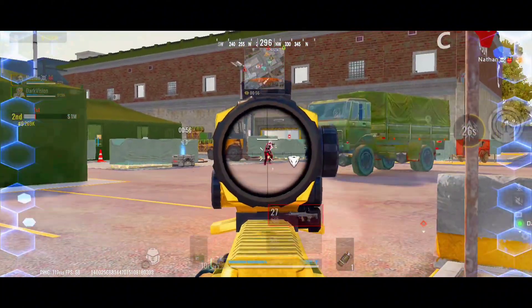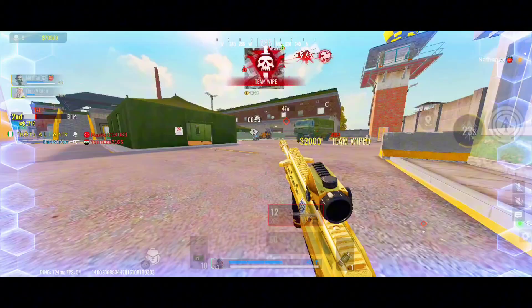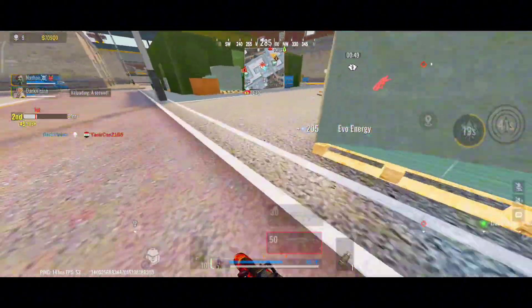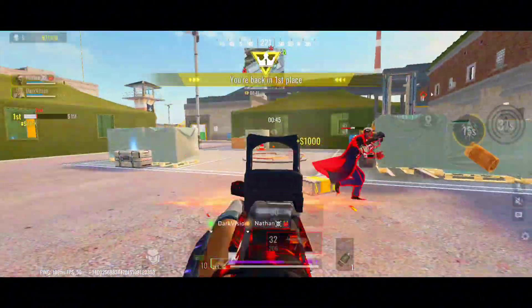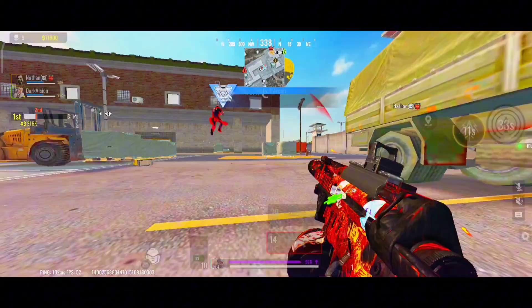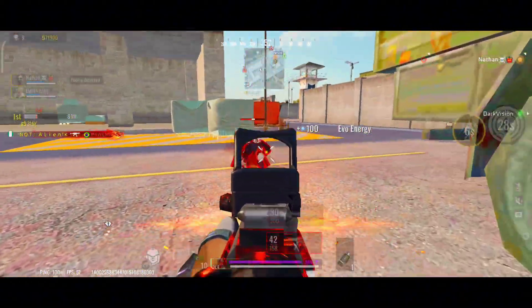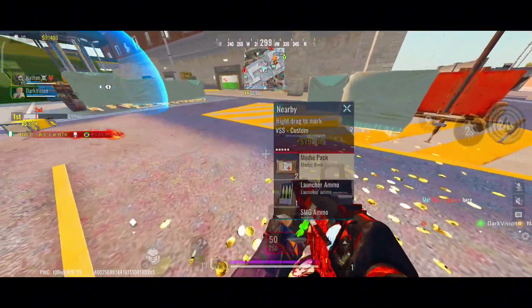Skill 2: Scouting Arrow. Next up, we have the Scouting Arrow. This skill is all about gathering intel. Kayinda fires an arrow equipped with a scouting device that, once it hits, starts detecting sonar signals, revealing enemy positions. It's like having a UAV that you can shoot across the map. However, enemies can destroy the scouting device, so be smart about where you place it.